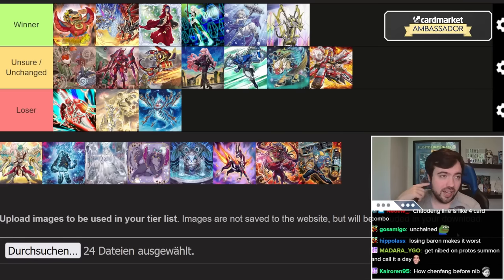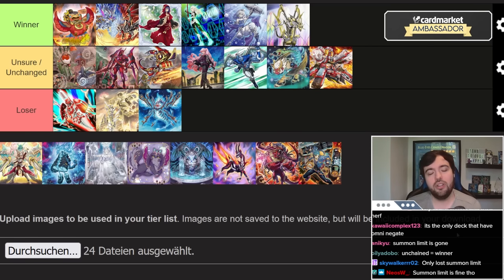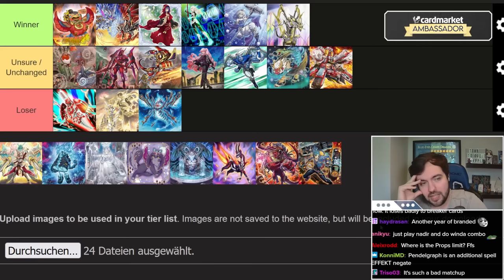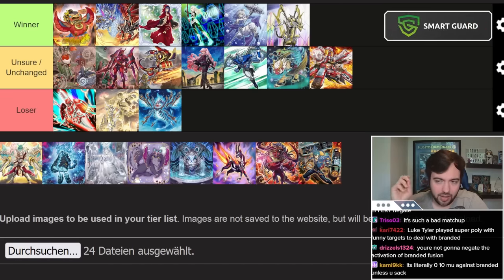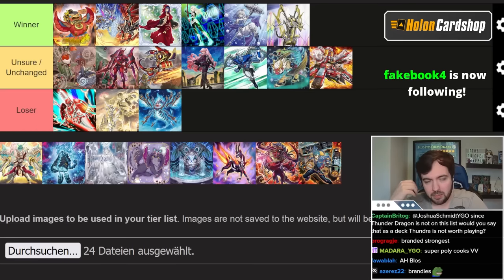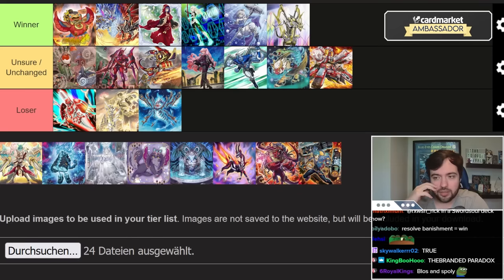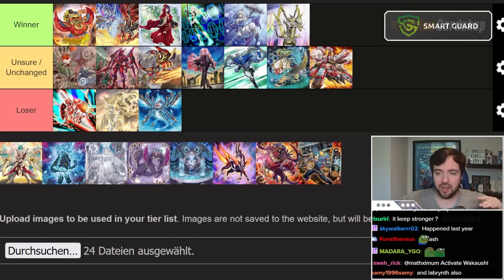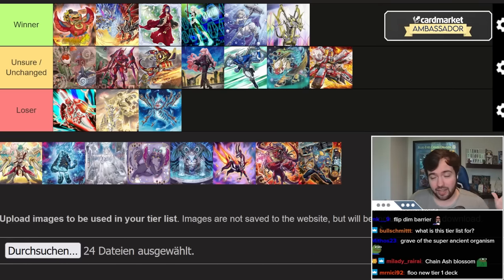Voiceless Voice is another big winner of the ban list, even though nothing really changed for it. Snake Eye got worse, so it's easier to deal with now. If people build decks relying on omni negates every turn, Voiceless Voice countering that could be powerful. Regarding Branded — the more people perceive it as a threat, the worse it becomes. Branded is a very one-dimensional deck, easy to deal with technically. It enjoys being tier 2. You don't want Branded to be tier 1 because then people play Dbarrier and that gets annoying.